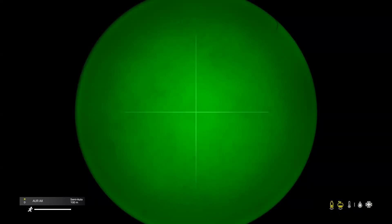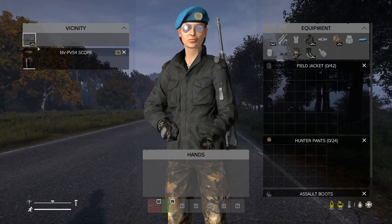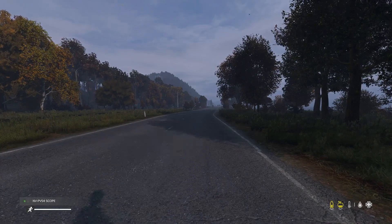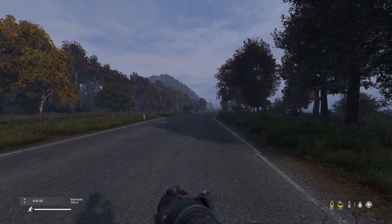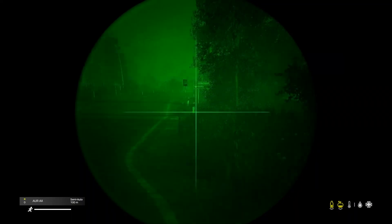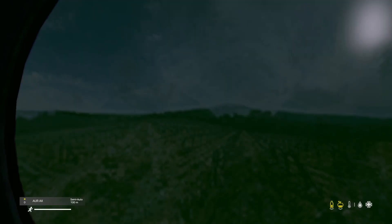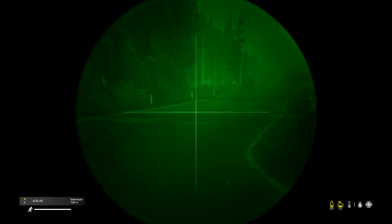Have you ever picked up a night vision scope and hurt your eyes? Well the devs have finally done something about it. You can now take it off and switch it to a day mode. When you put it back on and look down the sight you can now use it in daylight. I don't know how useful it's going to be or how many people will use it — I don't think I would personally — but it's there as an option if anybody wants it.